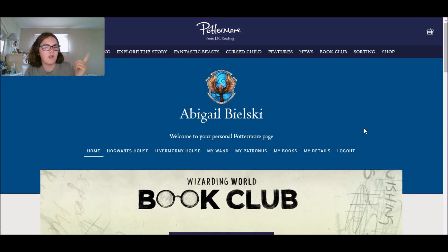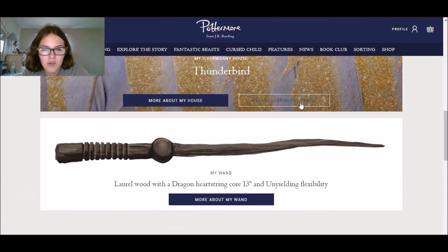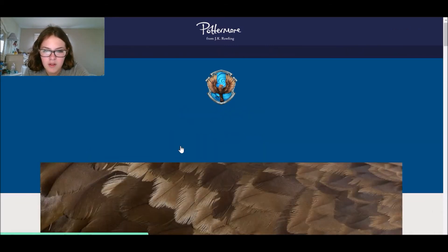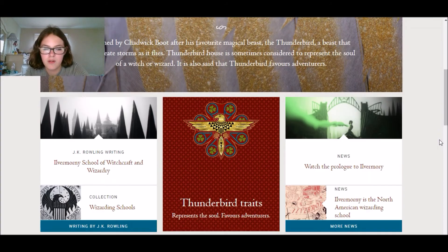So I'm a Ravenclaw at Hogwarts and I'm in Thunderbird at Ilvermorny - I don't even know if I'm saying that right. I have a West Highland Terrier Patronus and that's my wand. Named by Chadwick Boot after his favorite magical beast, the Thunderbird is a beast that can create storms as it flies - I remember that from Fantastic Beasts and Where to Find Them. Thunderbird house is sometimes considered to represent the soul of a witch or wizard, and it says Thunderbird favors adventurers - so basically it's the Gryffindor of Ilvermorny.